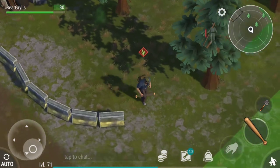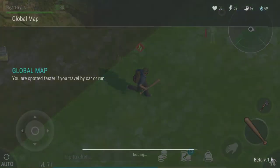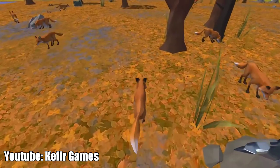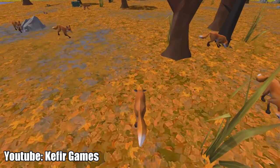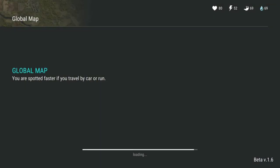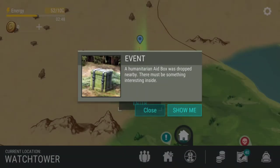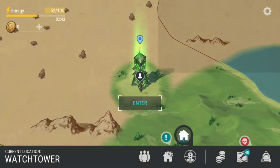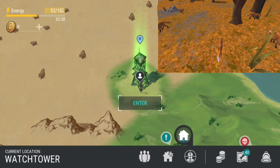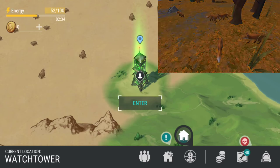Other new things in the game include a new animal: the fox. You kill it, take its hide, and make fur out of it. You use that fur for the winter locations. Where you can find the fox is probably in the Oak Grove. The Oak Grove is still unlocked through the watchtower, which still requires the chopper.